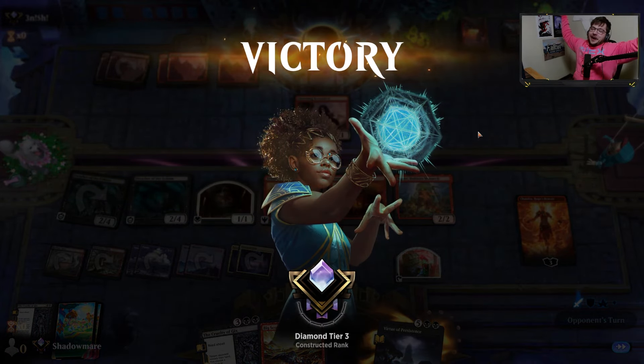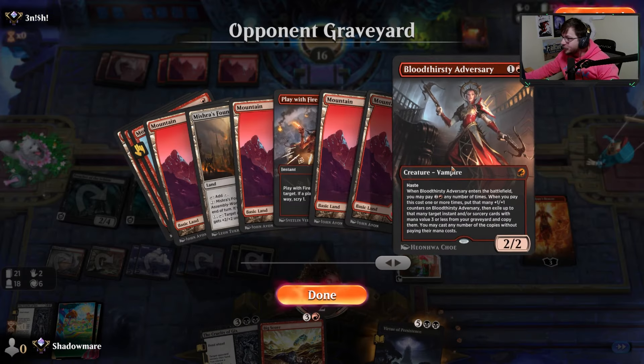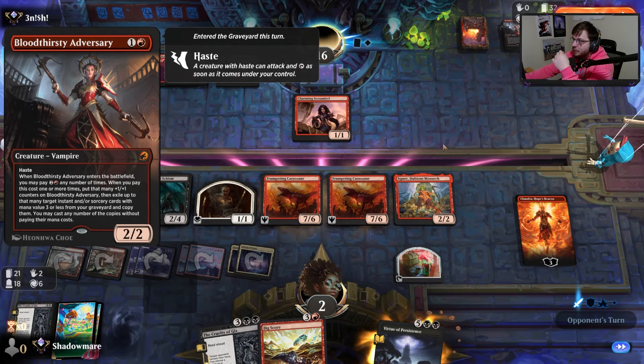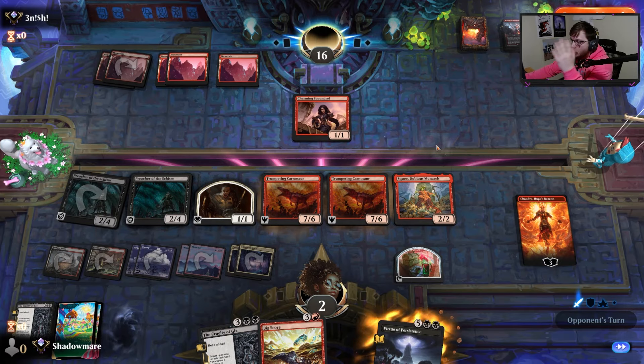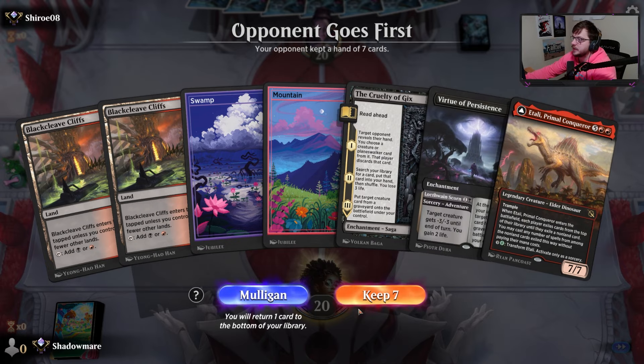Nothing like watching Red take a couple extra draws off the top — they had so many outs. This had to be the card in their hand. Any mountain, any burn spell, anything and they win the game on the spot. But we live at two and come out of the game. Our opponent goes first next game — we have a Virtue and a Gix, a little bit of a heavy hand.